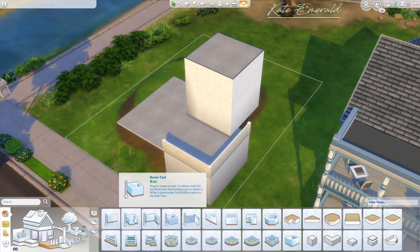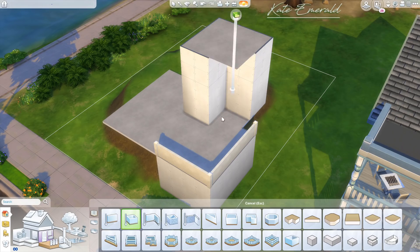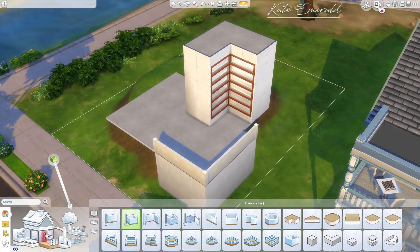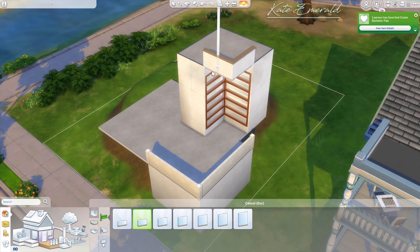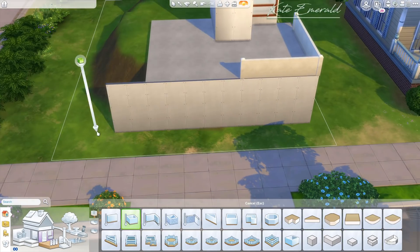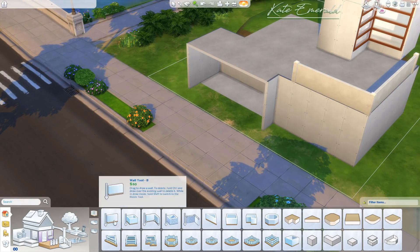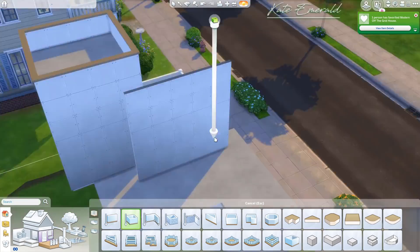I don't think this is really proper super tiny, but I built this on a 20 by 15 lot. The living area, the kitchen, the living room, and the dining room — there isn't really a proper dining room, it's just an island counter and a couple of bar stools. This area is super tiny. I also added a small master bedroom and a tiny kids room, so you can fit up to three sims — it's a tiny family home.